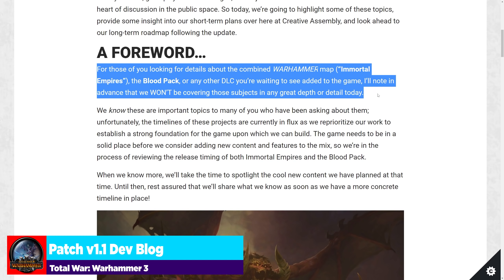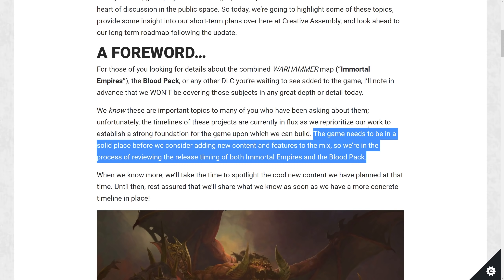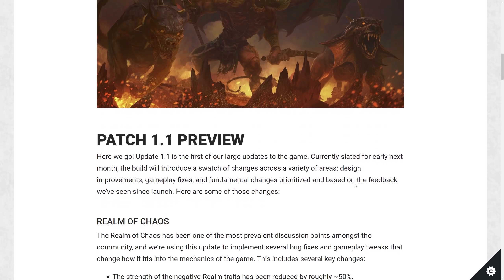Immortal Empires and the blood pack — any other DLC announcements — will be put on hold until the game is in a more stable point. Patch 1.1 seems to be that stable point. Barring any massive issues with 1.1's rollout, I'd imagine we'd start to see stuff like the blood pack or the Immortal Empires roadmap, or at least projected release dates shared with us. They're reviewing the release timing of both.